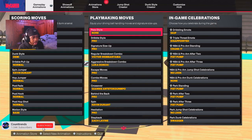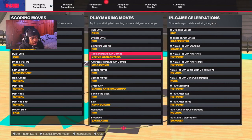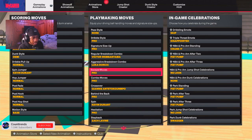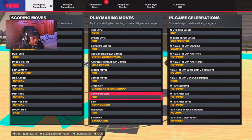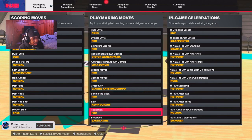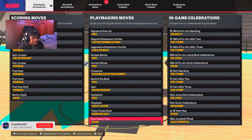A lot of people be gatekeeping, but I use: Pro dribble style signature, size Pro, regular breakdown combo Victor, aggressive breakdown combo Luka, escape moves Pro, combo moves Pro, crossover Giannis, behind the back Pro, spin KD, step back Zach LaVine, hesitation Pro, and triple threat I use Kobe.